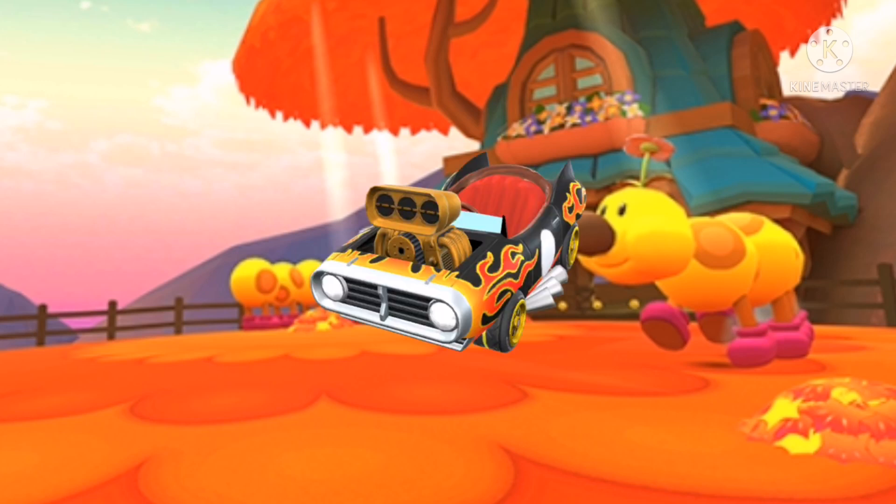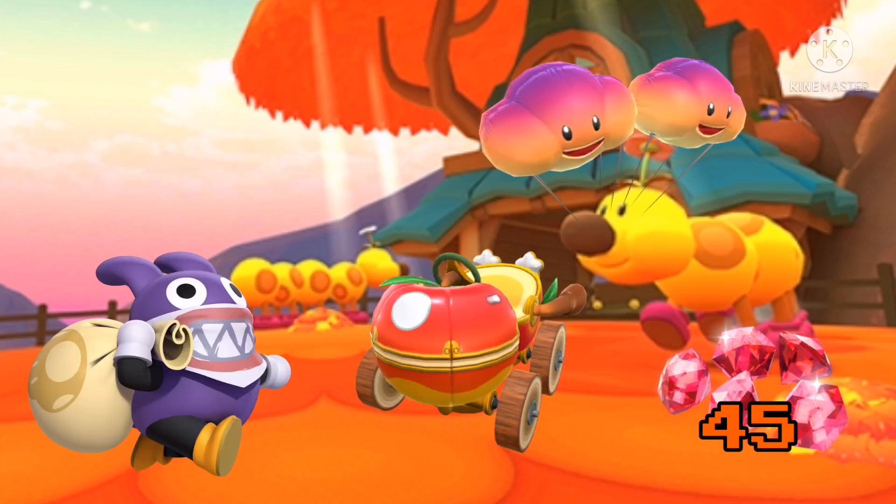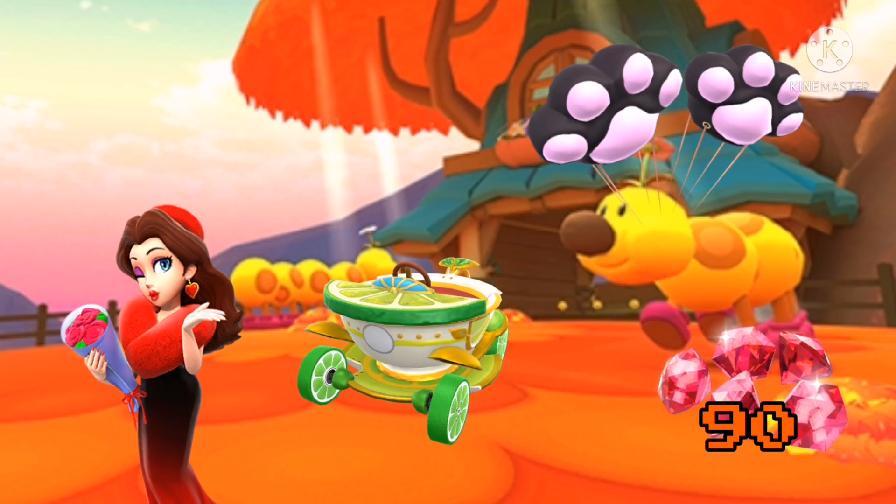For the period challenges, I think we'll have the Inferno Flyer. For the $20 packs, we can have the Nabbit Pack, Apple Cart, and Sunset Balloons Pack. For the 19-ruby packs, we can have the Polly and Rose Pack, Lime Tea Koop Pack, and Black Toby Balloons Pack.